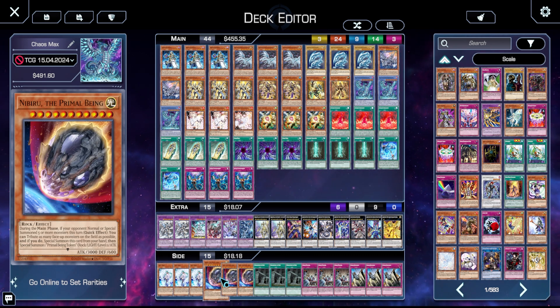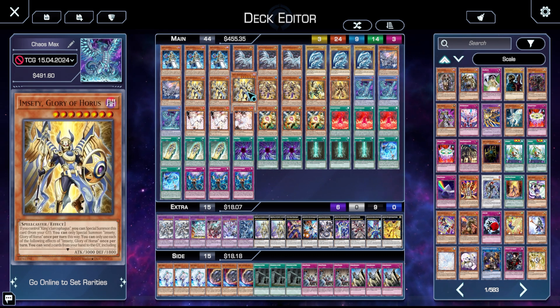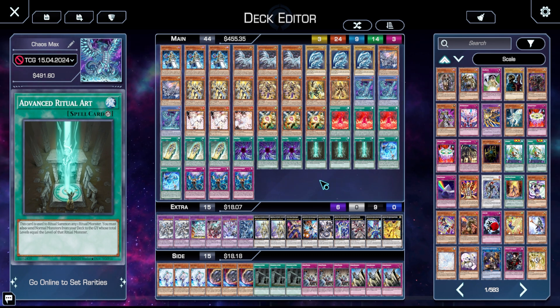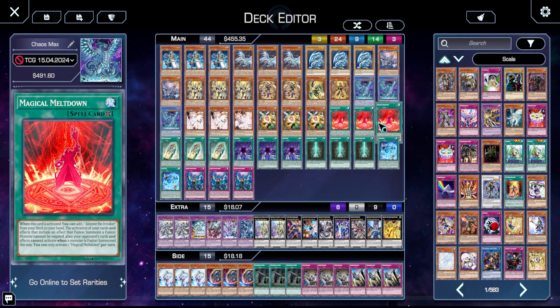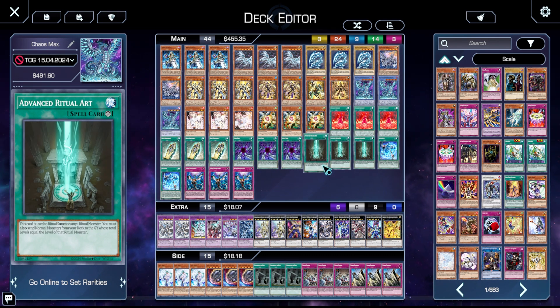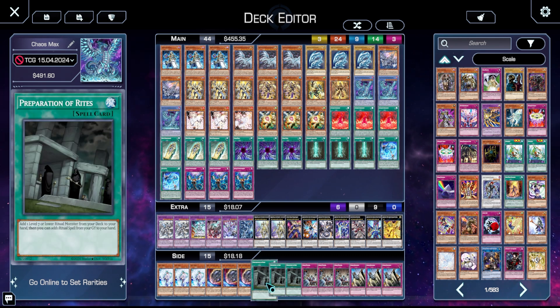We also have one Number 90, one Zombie Vampire, and one Number 62 to potentially win the game. For the side we have triple Effect Veiler, triple Nibiru. I have Preparation of Rites in the side because typically if we burn out all the Horus stuff we're fine — the deck is pretty much cleaned out again. We can even search with Magical Meltdown, so in games two and three if we need Advanced Ritual Art or Chaos Form and Chaos Max, we can get to them.